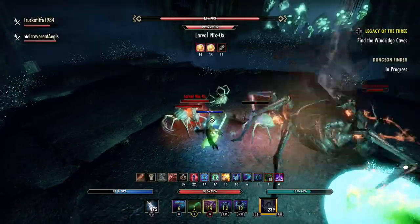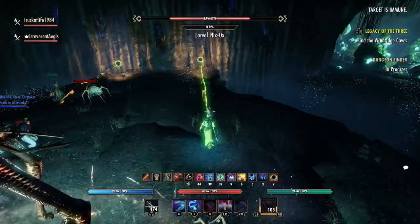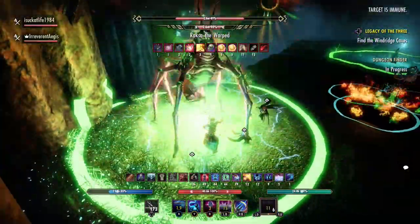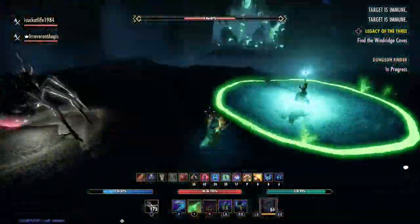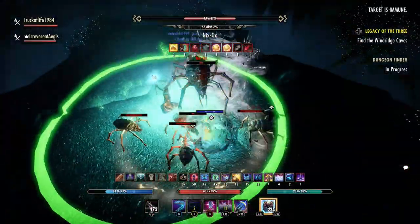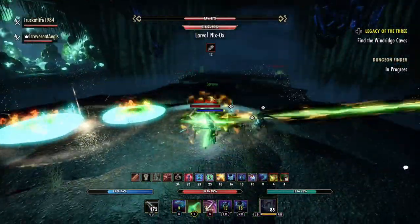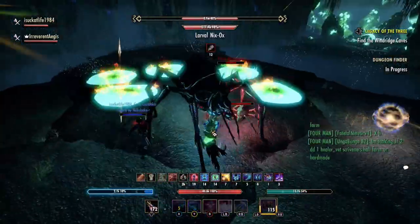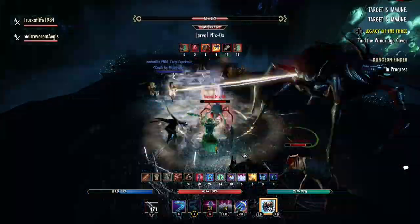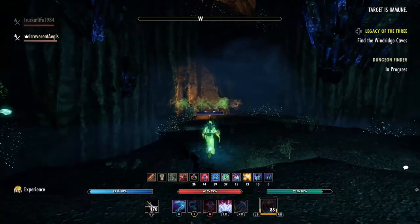You can also use the tether beam to kill adds if you want, which is pretty cool. That's pretty much it for all the mechanics you need to be aware of as the tank. Remember, the darkness phases where the boss stays occur at 85%, 70%, and 25% — always run directly up to the boss, otherwise she'll hit you with that fire throw ability where three beams of fire shoot at you and leave lingering AoEs. The darkness phases where the boss leaves occur at 70% and 40%, and that's when you need to pick up the big Nix-Ox as that is really the only threat to your DPS during that time.